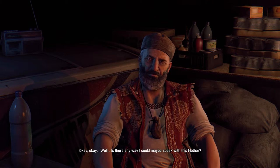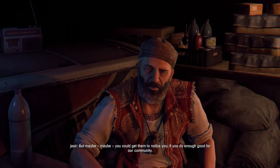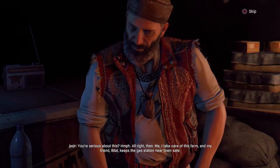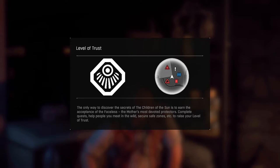Is there any way I could maybe speak with this mother? She is sacred — she speaks only with those known as the Faceless. The Faceless. But maybe you could get them to notice you if you do enough good for our community. At this point I'll take anything — so what kind of good are you looking for? I take care of this farm and my friend Bilal keeps the gas station near town safe. Look around — you'll find more work than any one man could handle. So I've got to gain the trust of the people around me. The only way to discover the secrets of the Children of the Sun is to earn the acceptance of the Faceless — the mother's most devoted protectors. Complete quests, help people you meet in the wild, secure safe zones to raise your level of trust. So it looks like I've just got to go out and pretty much farm for trust.